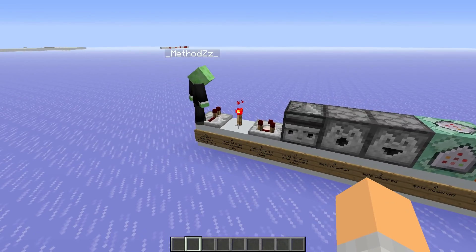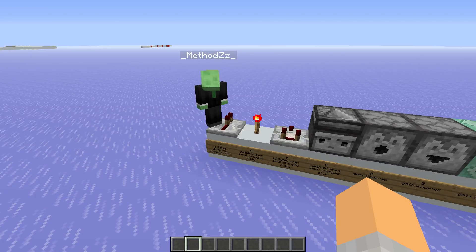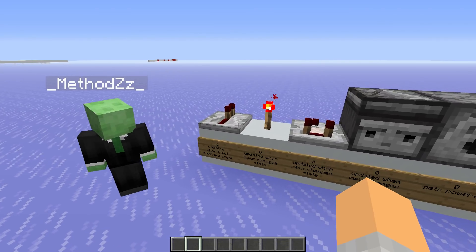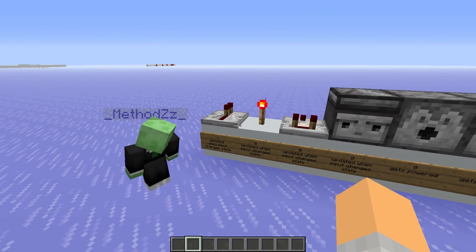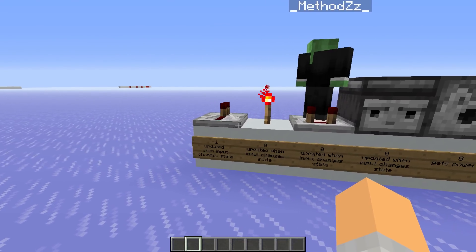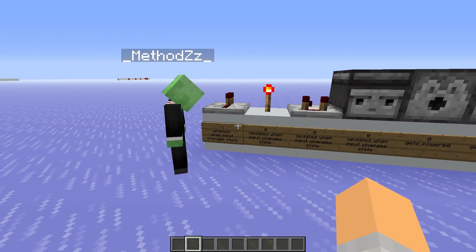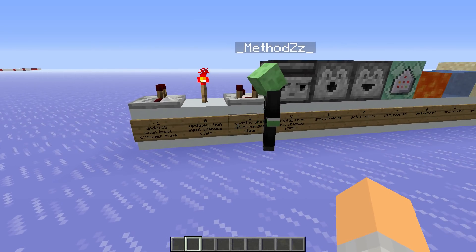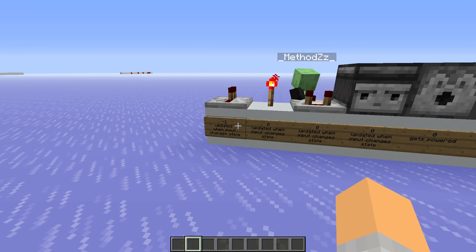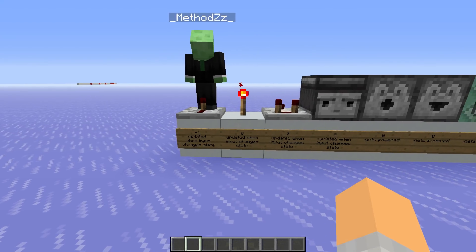For example, we have the repeater here — it's a Tile Tick block. On the basic setting it creates a Tile Tick delay of two game ticks, which is by the way the proper name for the delay. But it also has something else in it, which is what we're talking about today, and that's its priority. If we trigger a repeater and a comparator at the same time, the repeater has a priority of negative one and the comparator has a priority of zero. Therefore the repeater will always update first at the same time — technically they're on the exact same delay, but the repeater will do things first.